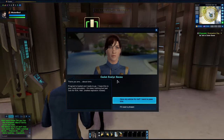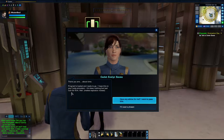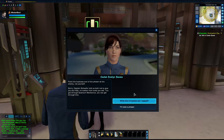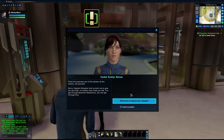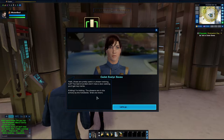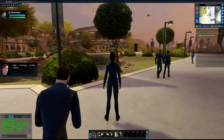There you are — about time. Program's loaded and ready to go. I hope this is your lucky simulator — it's been nothing but bad luck. Any advice for me? Point the business end of the phaser at the enemy, not yourself. Sorry — Captain Schaefer told us both not to give you any help no matter how nicely you ask. You got through quantum mechanics, you can get through this. I'll need a phaser — the phasers are in the armory by the holodeck, grab one.